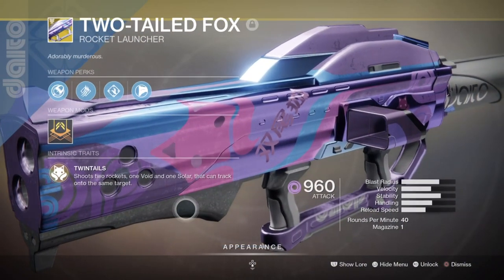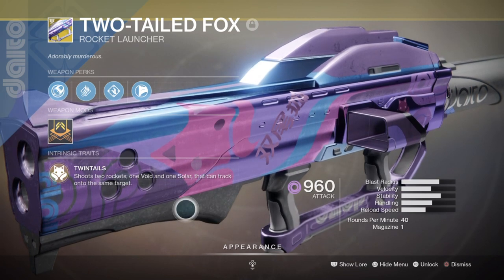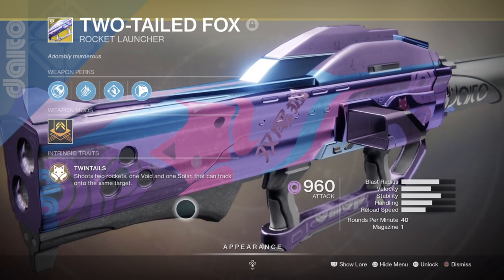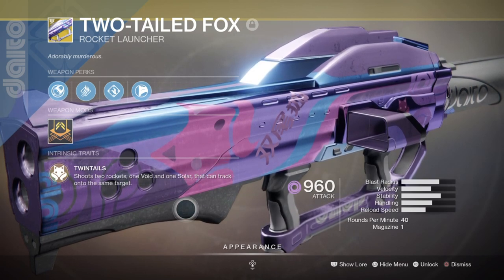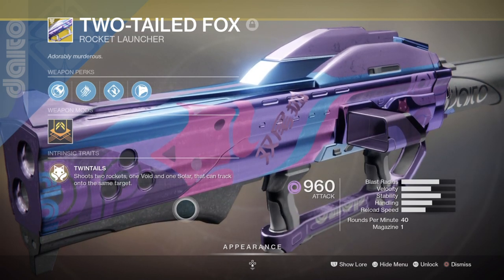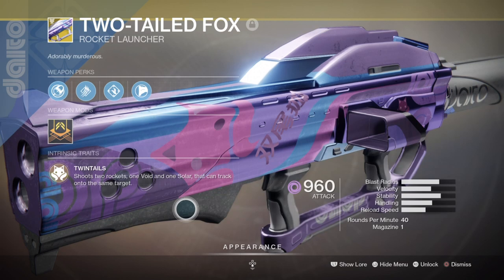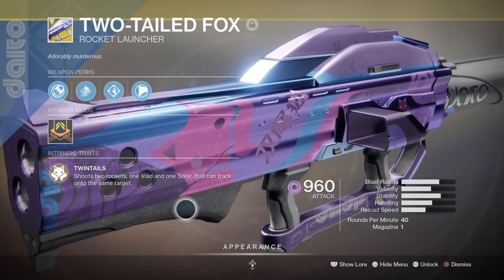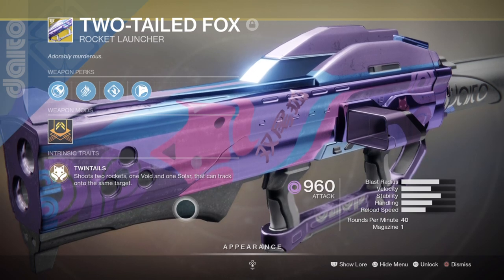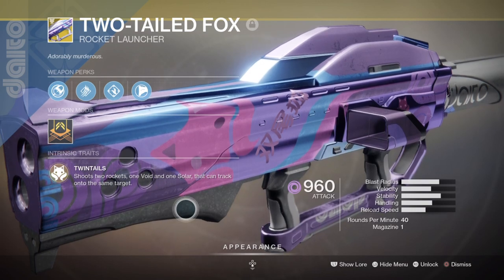Our heavy will be the Two-Tailed Fox Exotic Rocket Launcher, which hasn't been talked about much since Forsaken but can still do wonders in game modes such as Gambit or Strike Missions. Its perk shoots two rockets — one solar that applies solar dot damage, and one void that suppresses your target. It's a very slept-on weapon we'll use solely for boss and ultra DPS. Be aware that the suppressant effect doesn't affect most ultras and bosses, so you'll mainly be applying the solar damage. If that puts you off, find another heavy that suits the build better; if not, stick with the Exotic.